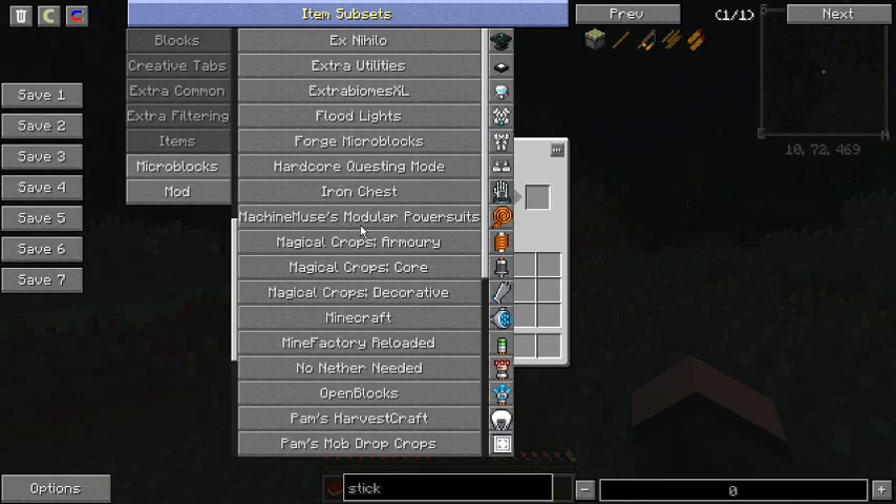Machine Muses Modular Power Suits — this is something I used to play with a lot back in 1.5 packs. I loved the Power Suits mod and it has just gotten better — a little less buggy, which is great, and more options. I love it.